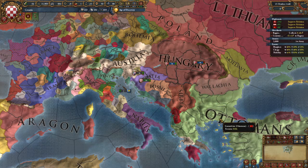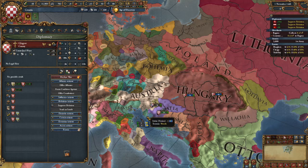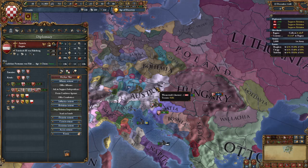Even if the Ottomans are not available and only Bohemia is, you also want Bohemia, because Bohemia with their vassals, once they actually get ready to fight, can usually keep up somewhat with Austria, making it a very fast war to knock Austria out. So I'm going to go ahead and pause it — I will see you guys once I am ready to actually declare here.